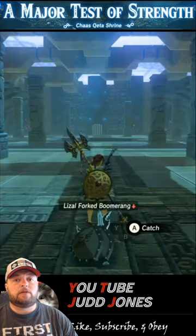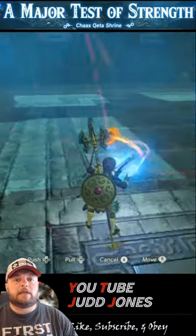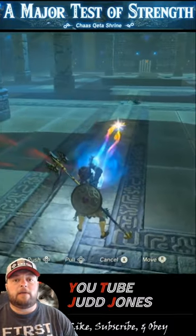To beat this Guardian, drop a couple metal shields or weapons from your inventory. Now use your Magnesis to move those metal objects out into the middle of the room, but be careful you don't activate the Guardian yet.